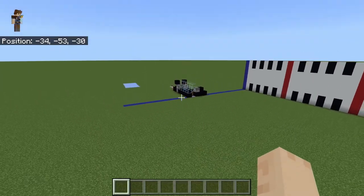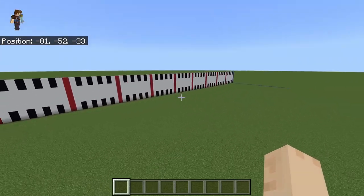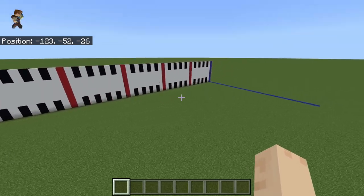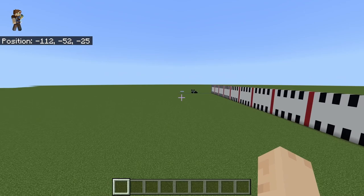Before I show you how to build it, I figured you'd like to see it in action. So I went ahead and built our cannon, as well as a range scale that measures 150 blocks away from the cannon — that's the equivalent of 150 meters, or just short of 500 feet.